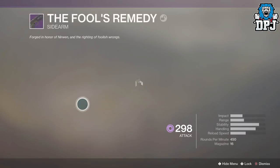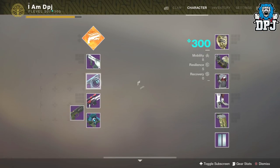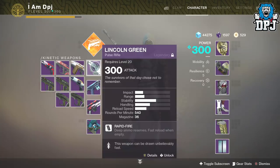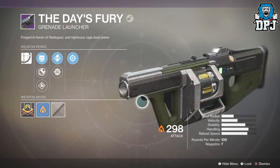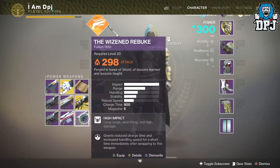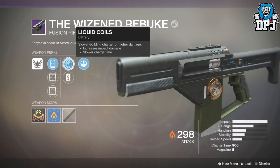We also got the sidearm the Fool's Remedy, which I've heard is pretty good — it's supposed to be really decent. It's got Full Auto on it, which is nice. Could be quite decent as well. The Hero's Burden is the submachine gun — it has Threat Detector and High Caliber Rounds. Unfortunately I can't really use SMGs — the only one that works for me is the Anti-Extinction. We've also got the Day's Fury grenade launcher, which has Snapshot Sights, Mini Frags, and Spike Grenades.